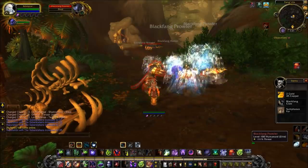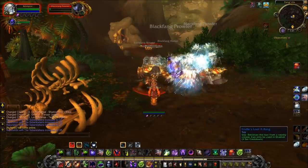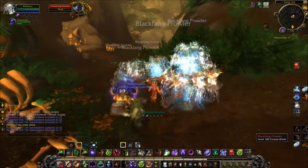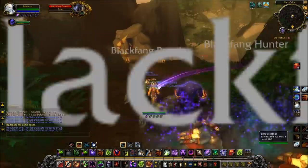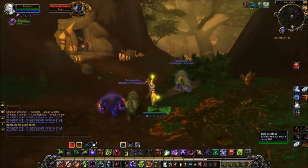Now, when one or more of them dies, your weapon Ulthalash creates ghosts of the dead mob. As this happens, your Soul Flame artifact trait will cause the ghosts to explode, doing a reasonable amount of damage to anything in the area.